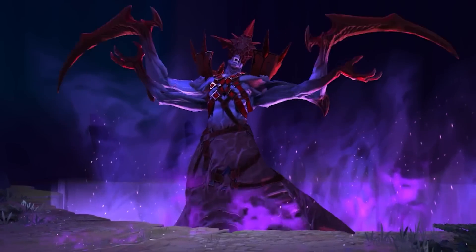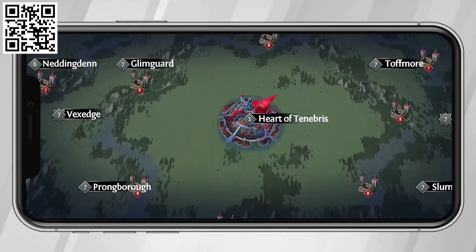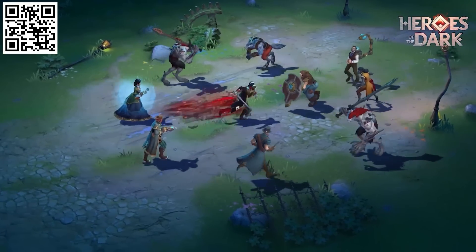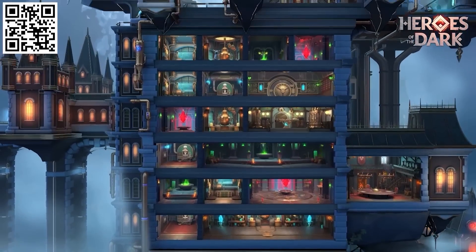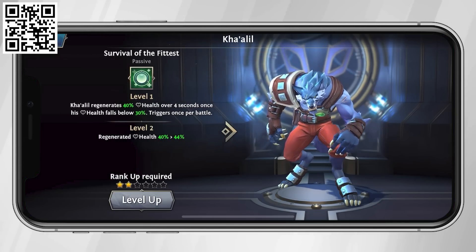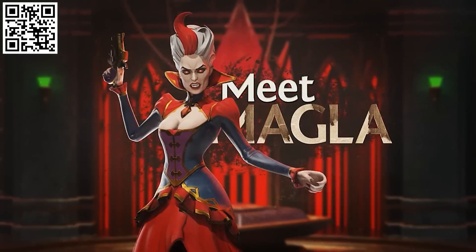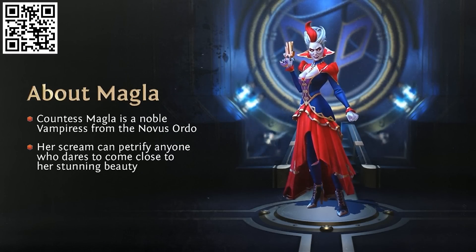A big shoutout to this video's sponsor, Heroes of the Dark — the game that offers the ultimate mix of strategy and RPG, available on PC, Android, and iOS. Heroes of the Dark transports you to a world of vampires, werewolves, and humans during a time of war in a place called Tenebris. Here, you collect heroes to fight by your side in both PvP and PvE combat. I like the importance of strategy in the game — you need to think where heroes will perform best due to their class, stats, and skills. You get your very own mansion that you can upgrade into the ultimate headquarters to rule your kingdom. My favorite hero is a tanky and powerful werewolf, with his ability to regenerate 40% health during battle. Just head to the link in the description or scan the QR code and you'll get a $15 vampire Count as Magla to start. Click the link and begin your epic journey today.